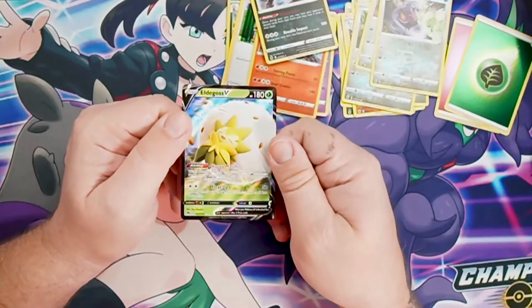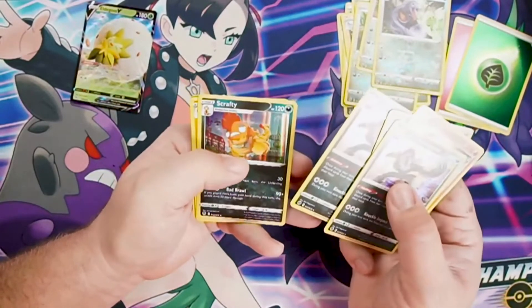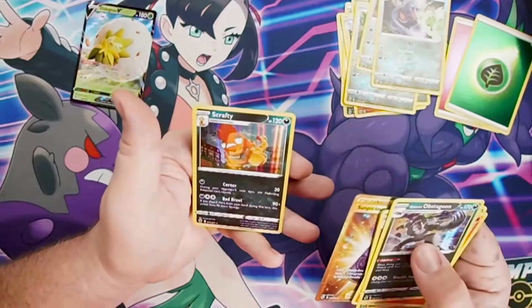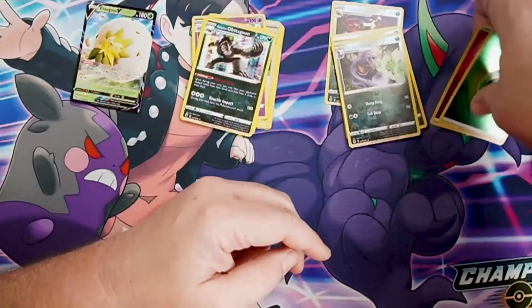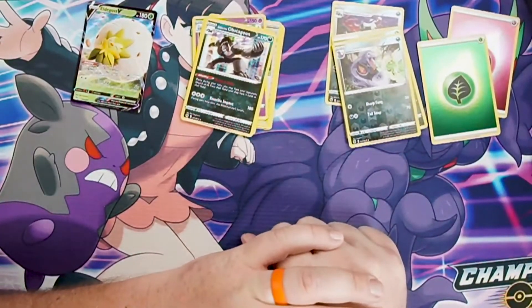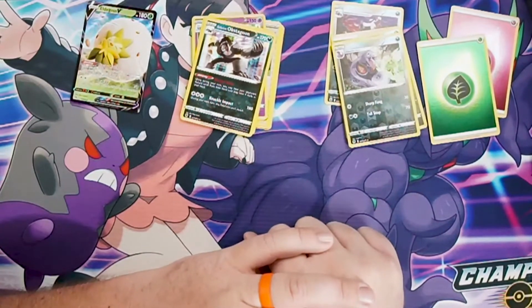Recap: Our highest HP card is the Eldegoss V. Holos include Obstagoon, Cinderace, Hatterene, Professor's Research, Obstagoon, Scrafty, Lycanroc, and the Suspicious Food Tin golden full art — very neat — plus Scrafty. Reverse holos include Arbok, Scrafty, Eiscue, Arbok, Machoke, Milo, Professor's Research, and Liepard, plus a couple of holo energies. Well guys, thanks for watching another ETB opening of Champions Path with us at Pinnacle Finds! If you liked the video, give it a like, subscribe, and hit that notification bell set to 'All' so YouTube lets you know every time we have new content. We'll be ripping packs with you next time!